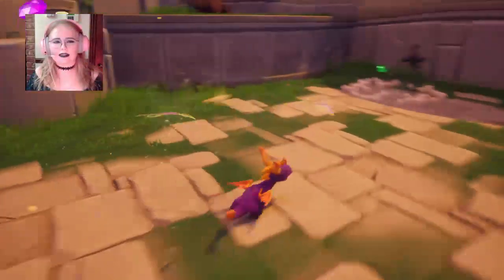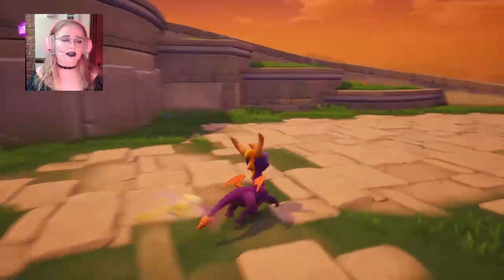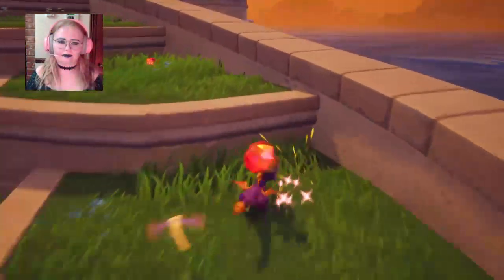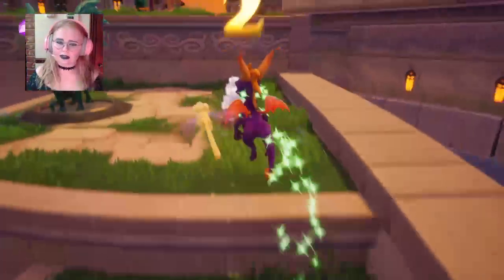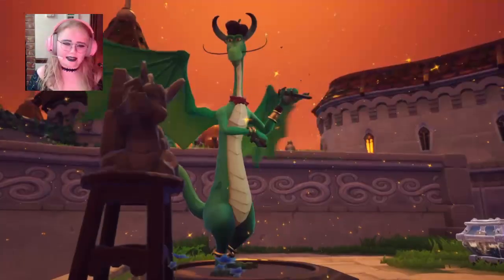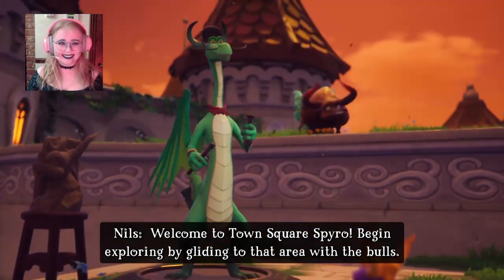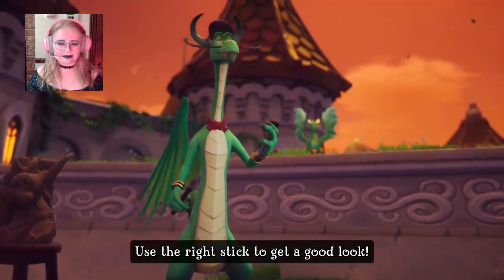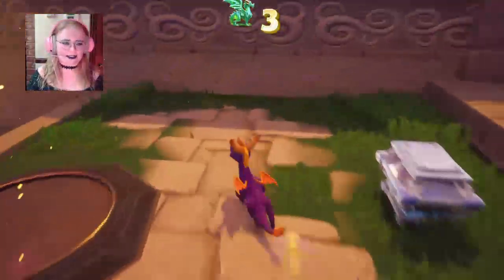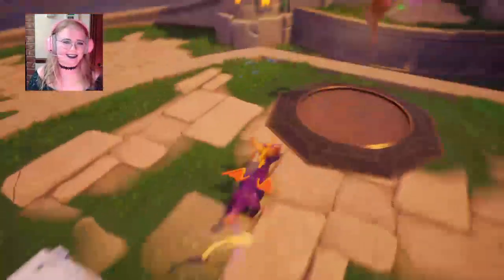I don't think I ever played this Spyro game when I was younger. I think I only ever played — I've completely forgotten what they're called. There was one on the Game Boy Advance which is like a 2D platformer, which was great. And there was one on the DS as well which I never completed because I lost it. Welcome to town square, Spyro — begin exploring by gliding to that area with the bulls. Use the right stick to get a good look. The character models are so good. All of the dragons look so different and unique.